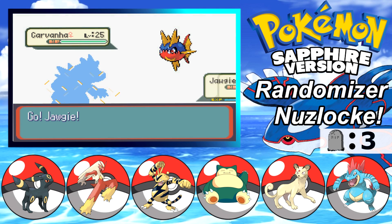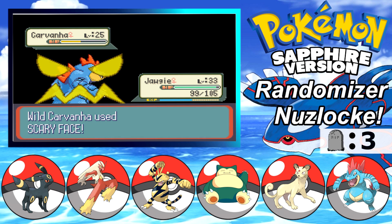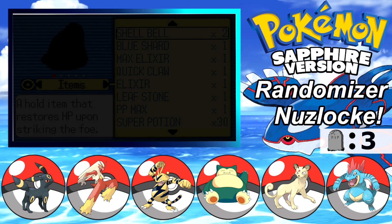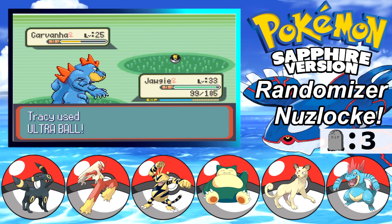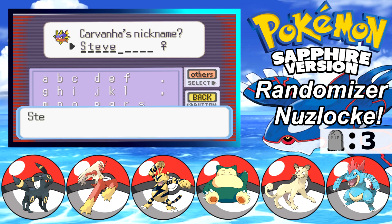Alright, well that's another Water type. Sure, I mean why not - we can go for Carvanha. About half damage and I'm gonna take a little bit of damage from that Rough Skin. I'm okay with Carvanha - it's not something we're going to be putting on our team, but I mean why not. It's a backup if our Water type decides to disappear again. Are we going to name this thing? I actually have absolutely no clue. This is Steve - Steve the Carvanha.